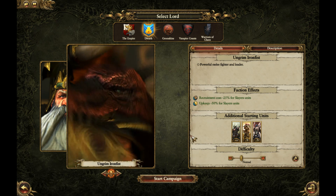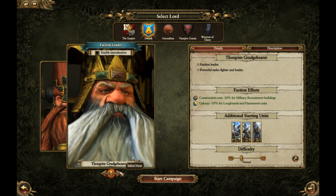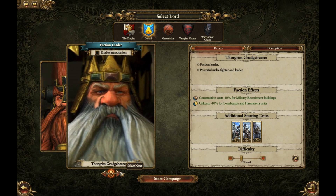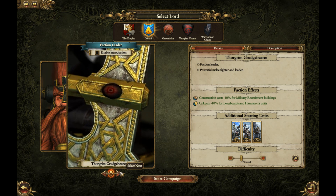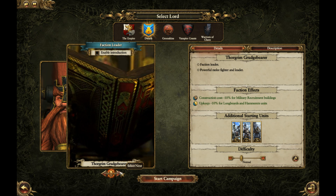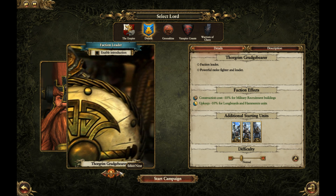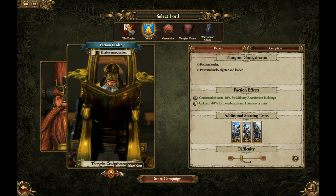So that's been the Dwarfs. These are two great leaders to choose from depending on which way you want to go. I'm not sure which way I'm going to go with them yet, but we'll see in the future. Give a request in the comments on which one you want me to play and I'll play it. Dwarfs are a great faction to start with because it's an easy army.